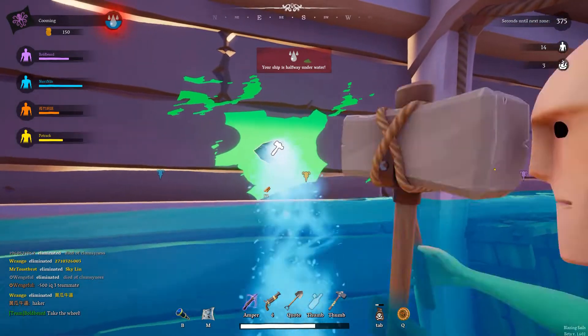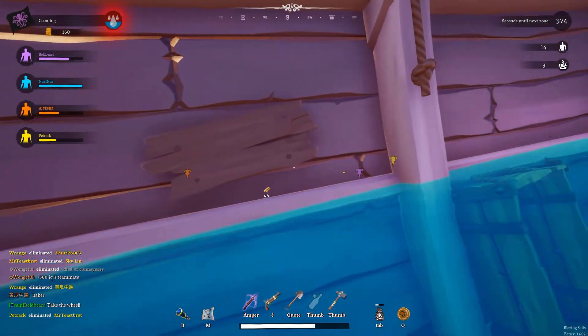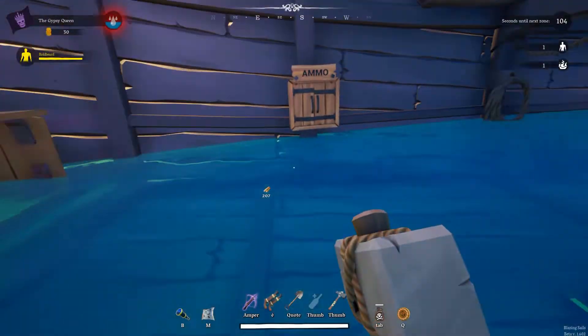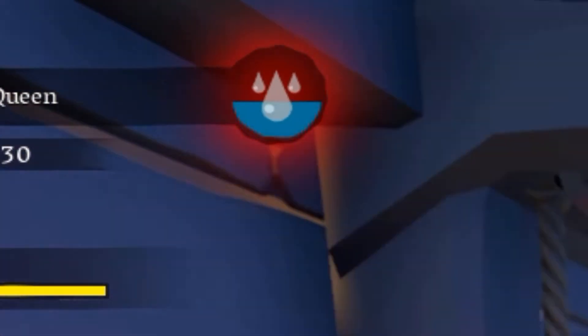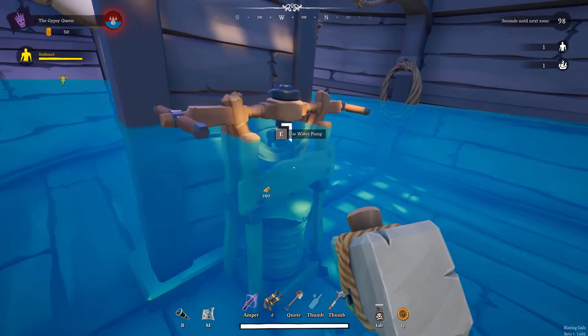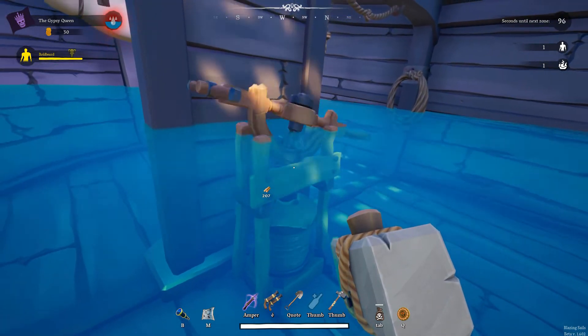In a battle, your own ship will probably also take damage. You can repair damage by using your hammer and wood. At all times, keep an eye on your water level. When your ship's hull is completely flooded, it sinks and your crew is eliminated. You can get rid of water in the hull by using the pump.